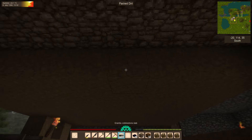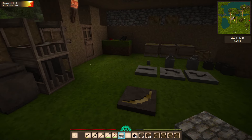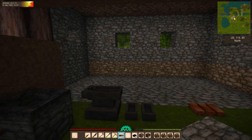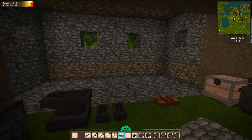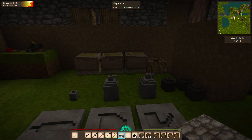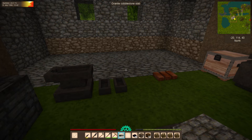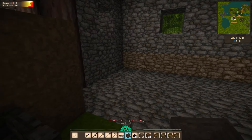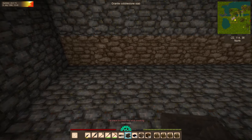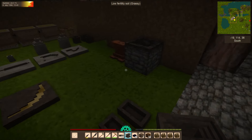We can move stuff over and continue the floor. We're going to have to get our ceiling done as well. Yeah, that's going to be nice. I want to keep this area here for our forge. Let's get our molds and stuff over this way.